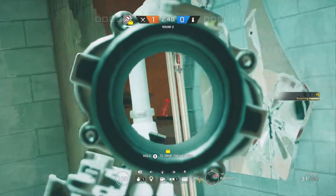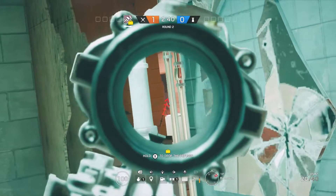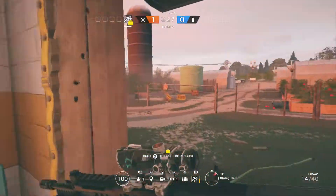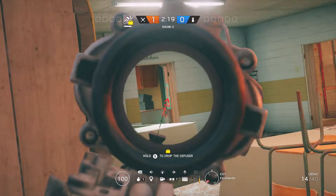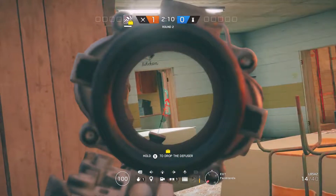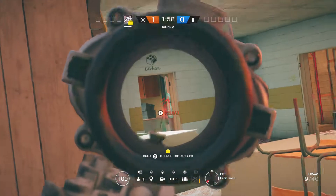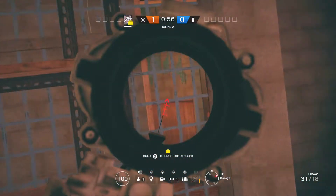Another spot to watch that door from is right here behind this pipe from bathroom. I've gotten quite a few kills through here — you can shoot through this entire area and it's going to be very hard to see you. You get this really tight angle, and just remember that attackers pushing in through this door most likely aren't going to be expecting this. Even if they are, it's going to take them a second to line up the shot to get you, especially if they're hitting the pipes instead.